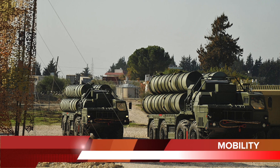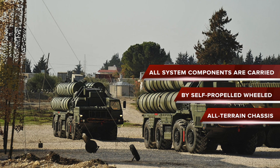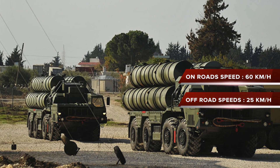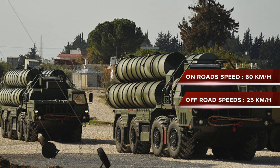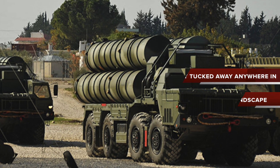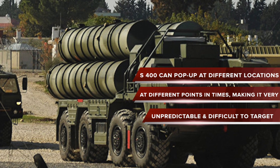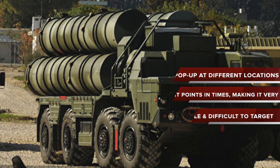The S-400 is designed to be mobile. All system components are carried by self-propelled wheeled, all-terrain chassis. The complex can move on roads at 60 kilometers per hour and off-road at speeds up to 25 kilometers per hour. So the S-400 can virtually be tucked away anywhere in the vast Russian landscape. Also, this means that the system can pop up at different locations at different points in time, making it very unpredictable and difficult to target.